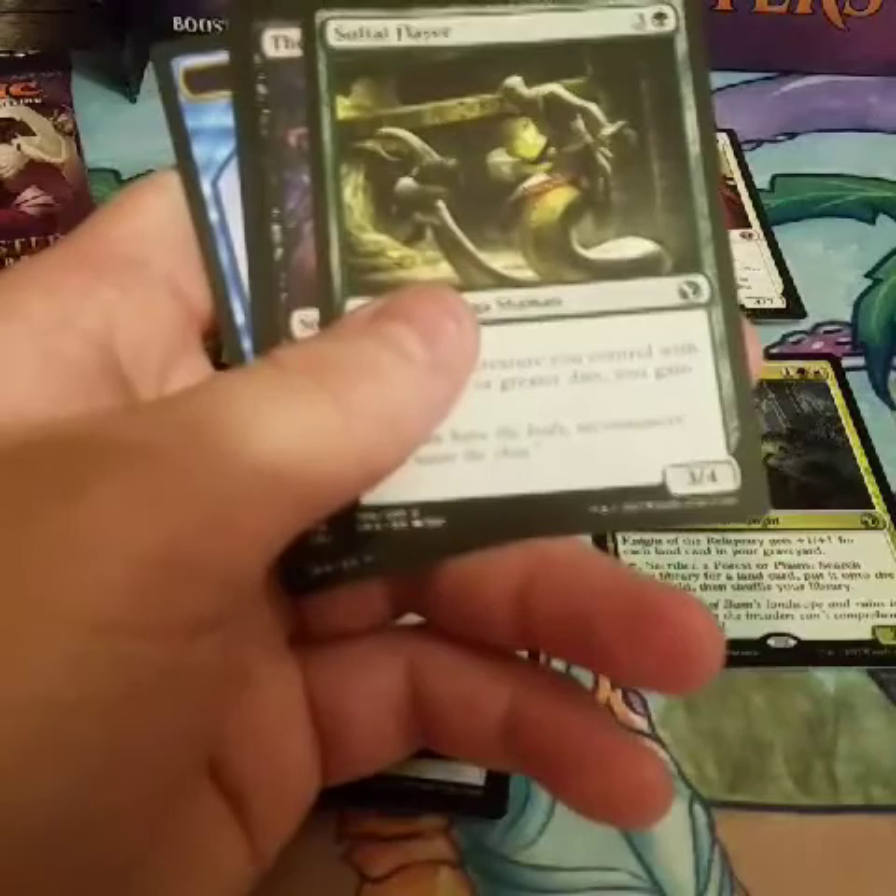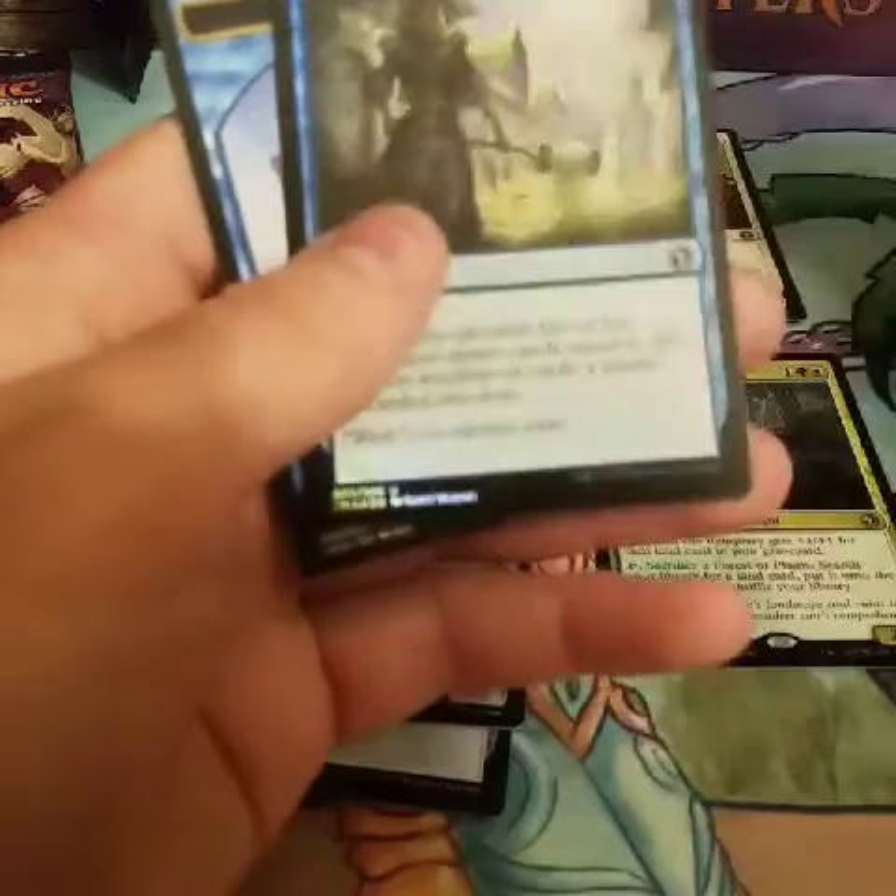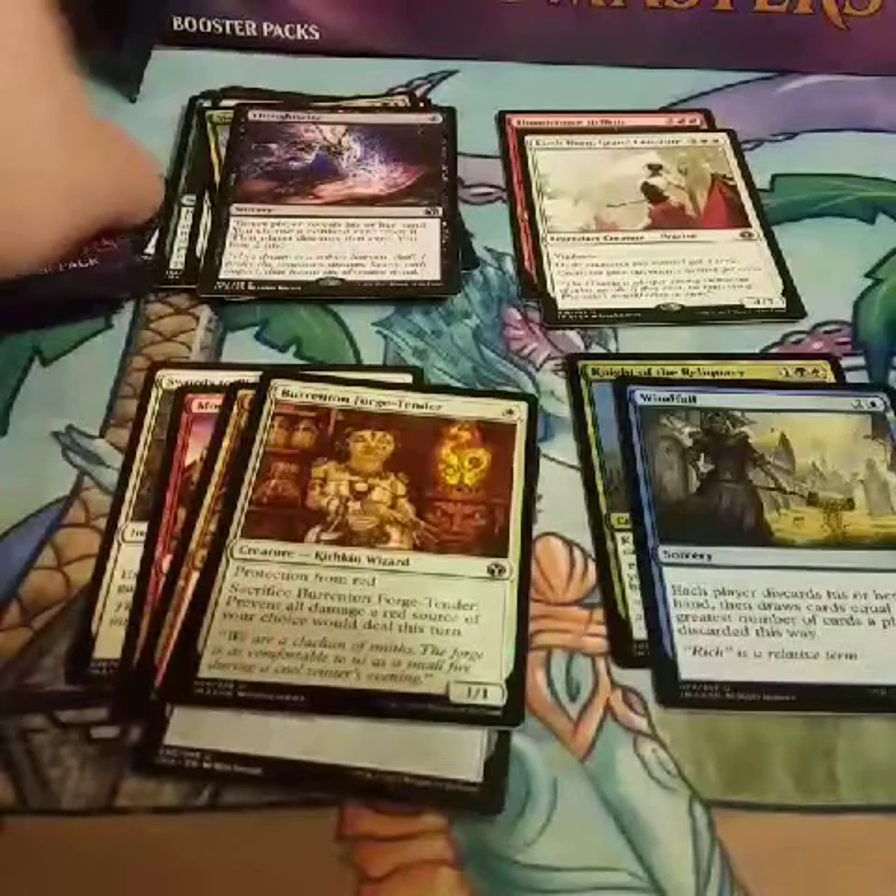Mind Crank, Undercity Troll, Salt Eye Flare. And you can kind of see it poking out there — everyone knows what this is. Thoughtseize. Getting good cards. Oil Windfall.